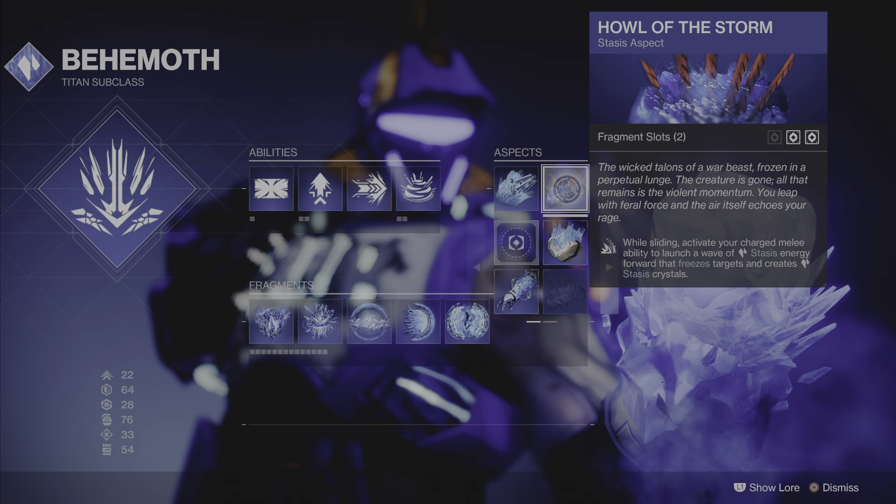For the build on the helmet I'm using Bountiful Wells. If you kill somebody with a grenade, it drops Wells — you collect those and get energy for your grenade and melee abilities. Then Hands-On — gains bonus super energy from melee kills. We do a lot of melee kills and that's why you get your super. It goes a little bit fast, but the super is best saved for bosses since they buffed it. I also put Grenade Discipline on the helmet to get grenades charging real quick.